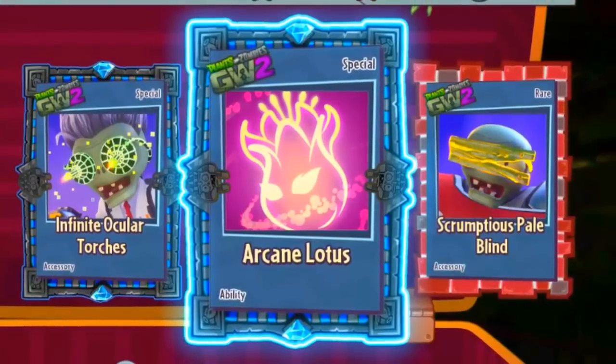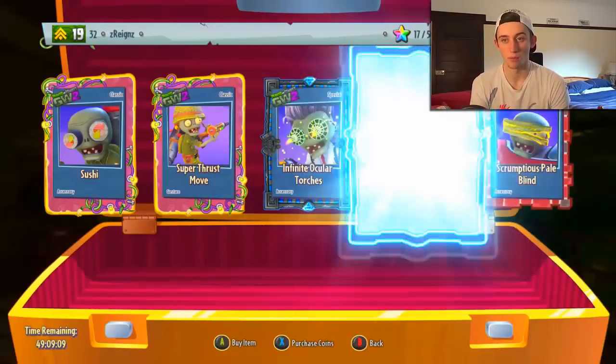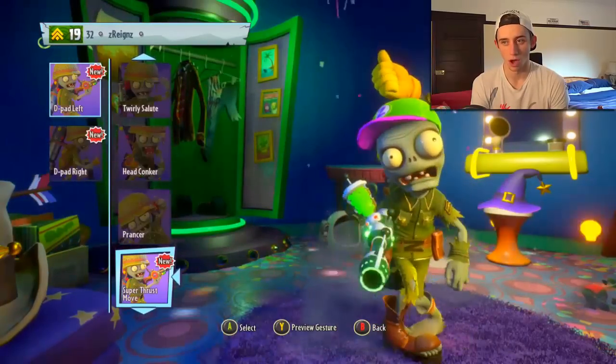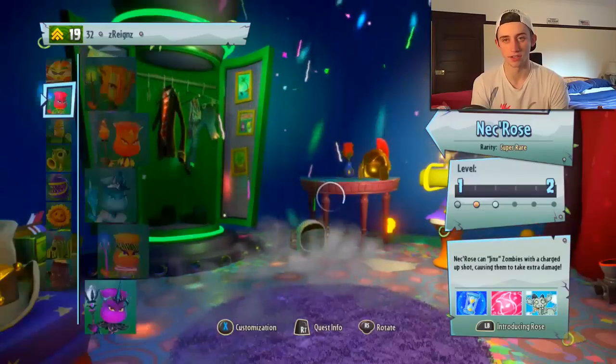Lord forgive me for this 500k that I'm about to waste. Arcane Lotus is in Rux's Bazaar. I saved up coins specifically for this, so we are going to go ahead and buy it. And while I'm here, I might as well buy this as well. Anything for a soldier. All right, so Arcane Lotus — let's stick it on.